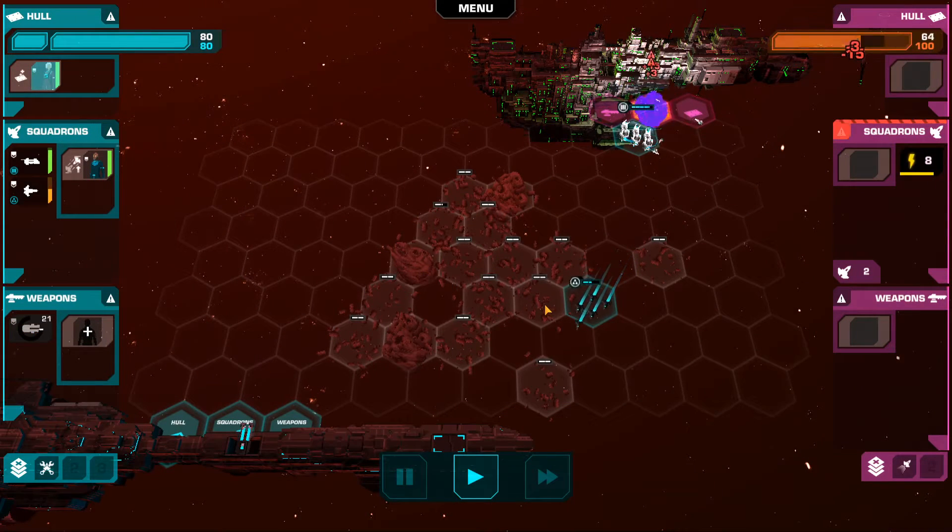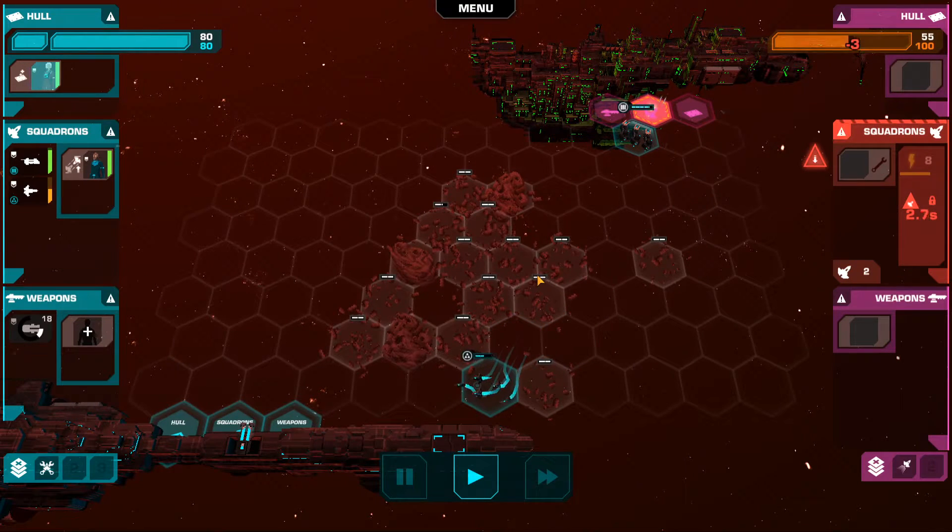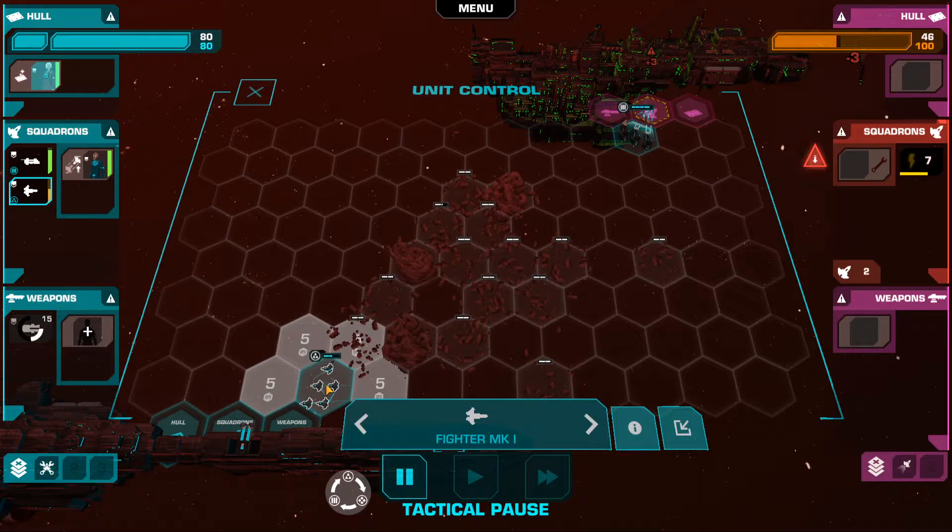The game revolves around mostly FTL-style exploration — each sector has multiple systems, and each of these systems has multiple events known as anomalies.